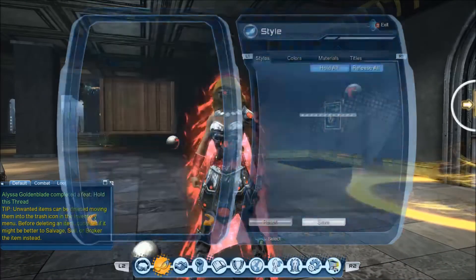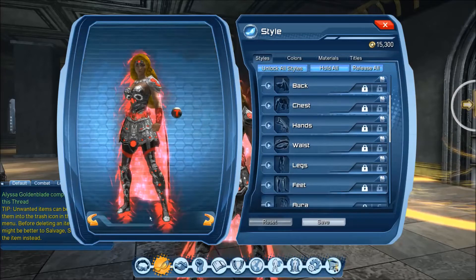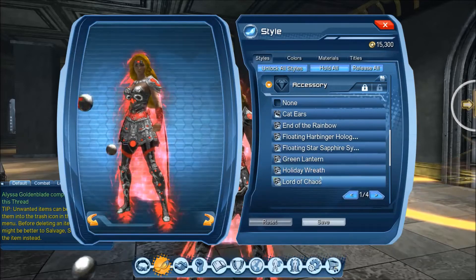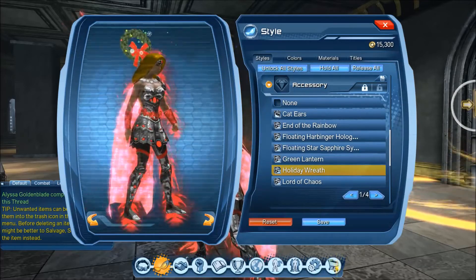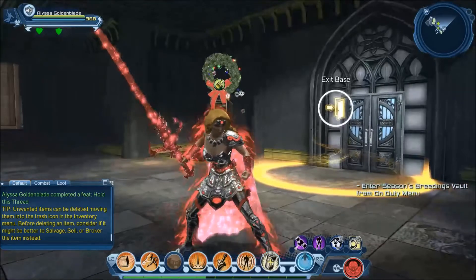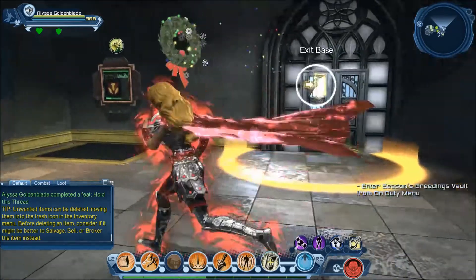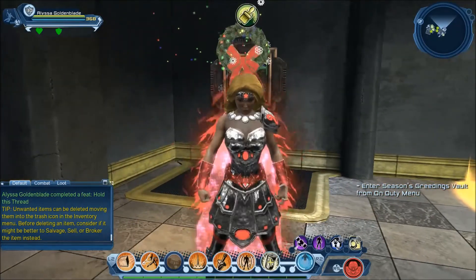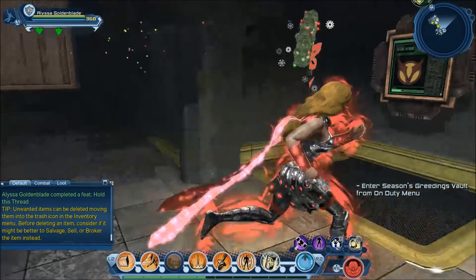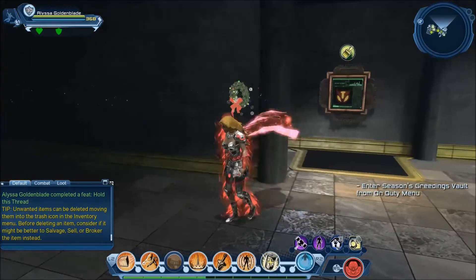Alright, we'll take a look at these in the base. Starting with style items — the accessory is a holiday wreath. This is kind of what I expected it to be: just a floating wreath, either to the center or off to one side. The interesting thing is it seems to be an object that has its own aura, because it's got snowflakes coming down, and when you run around it leaves a slow trail of confetti. That's the cool part about this.